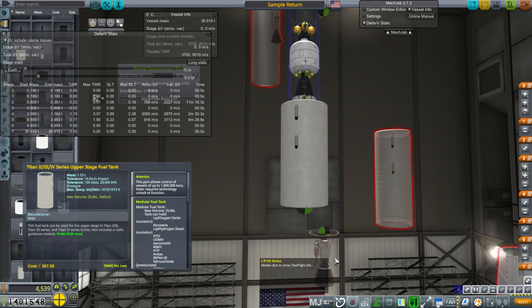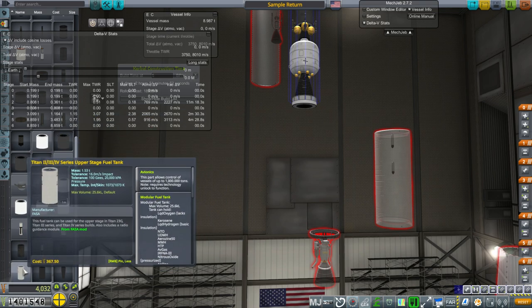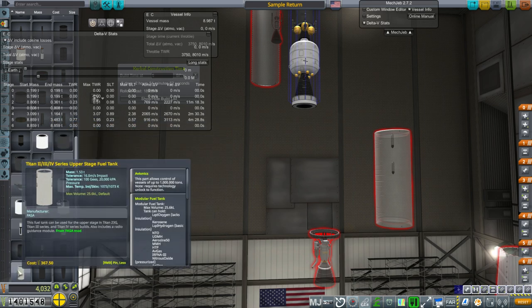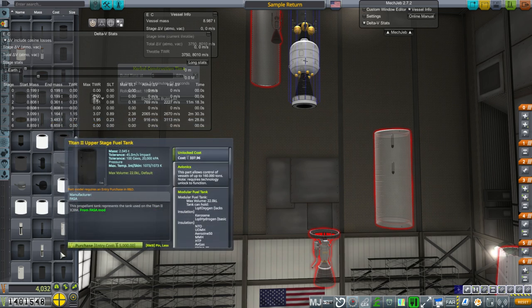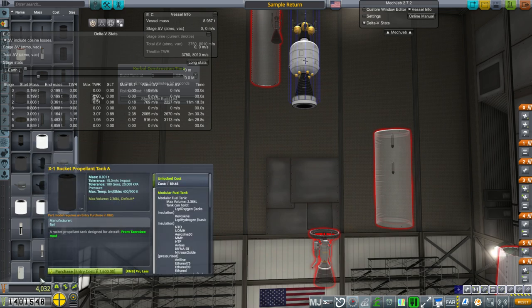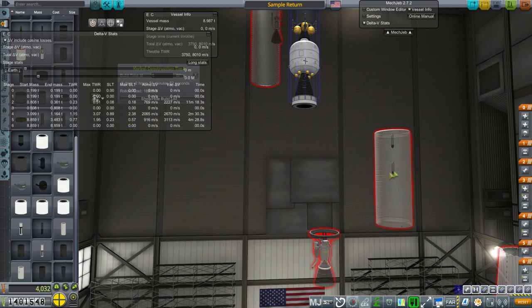That's not good. We have other Titan 2 tanks — this one costs 367, a little cheaper than the Titan 1 tank, but it's heavier too. This Titan 2 tank has less capacity than the Titan 1 tank — only 22 kiloliters. The GGLV upper stage tank is only 22.8, which is a totally different thing. As far as the prefab Titan tanks go, the Titan 1 tank is actually the best one.